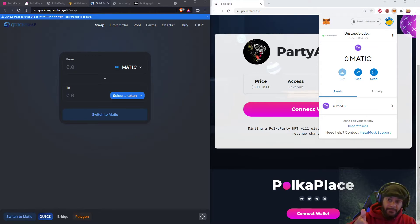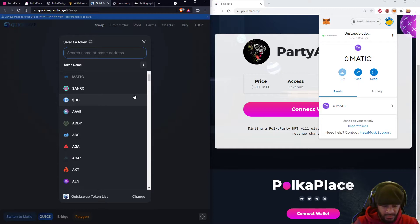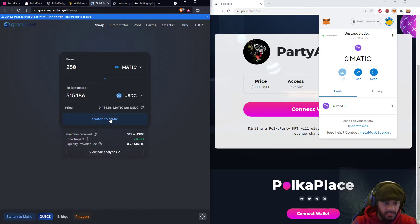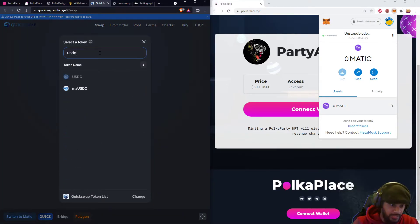You go to QuickSwap, connect your wallet, then select USDC. You type the specific amount and then switch MATIC to USDC. You will eventually have USDC in your MetaMask wallet.